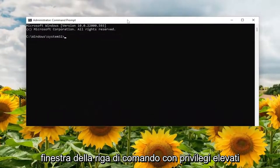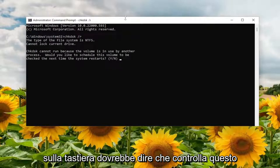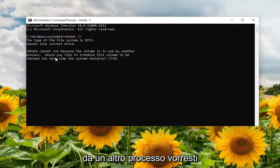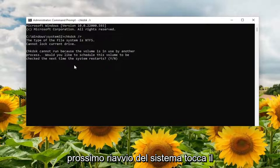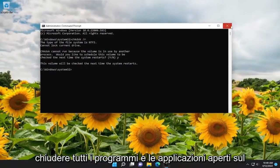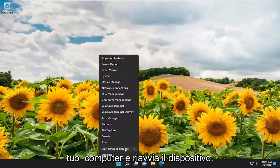Now, into this elevated command line window, type in CHKDSK space forward slash R. Hit Enter on the keyboard. It should say that check disk cannot run because the volume is in use by another process — would you like to schedule this volume to be checked the next time the system restarts? Tap the Y key on your keyboard and hit Enter. Now save and close out of any open programs and restart your device.